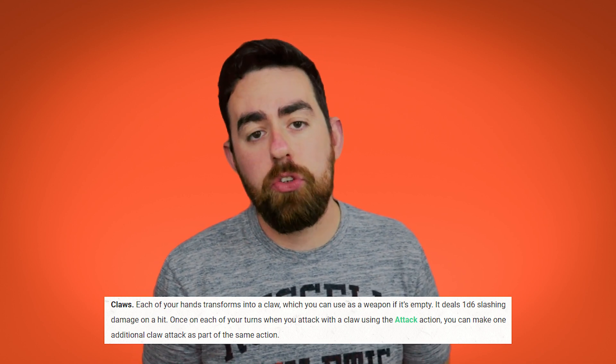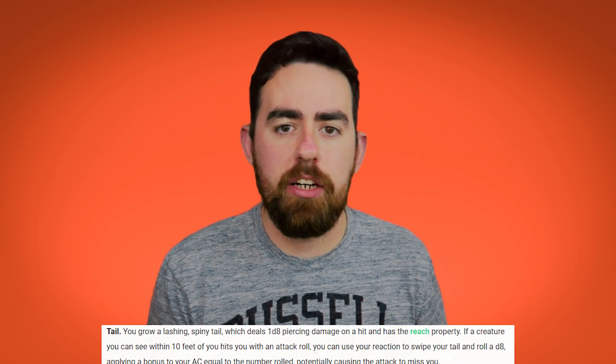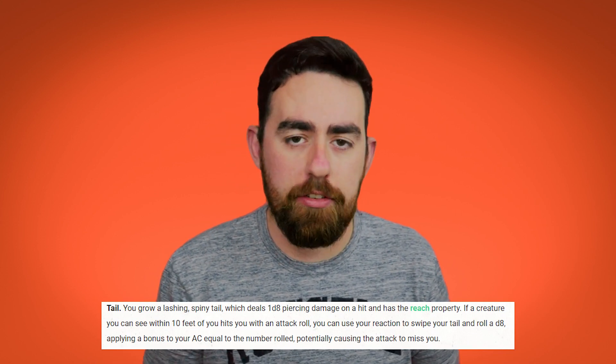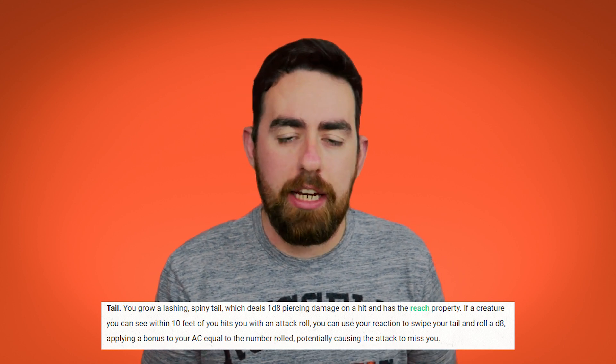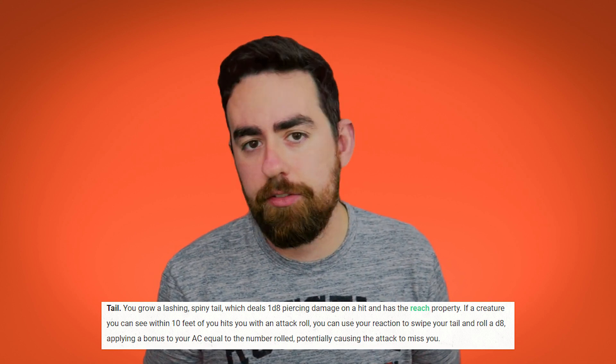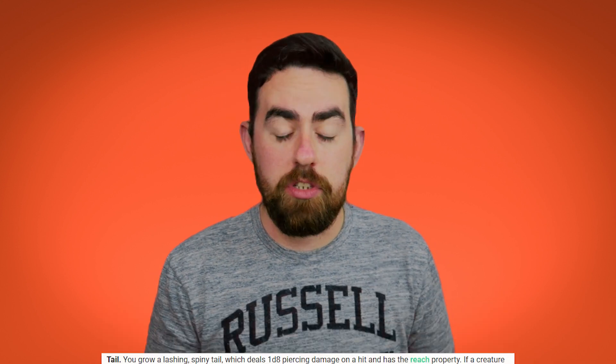If you pick claws, you do 1d6 damage and on your attack action you can make another attack. And finally, if you pick the tail you do 1d8 damage and have a reach of 10 feet. On top of that you get a reaction — if a creature hits you with an attack roll while within 10 feet of you, you can roll a d8 and add the outcome to your AC. That's a pretty nice ability, especially for a more tanky Barbarian build.